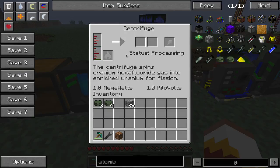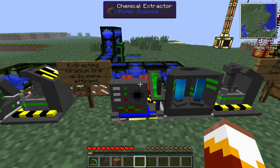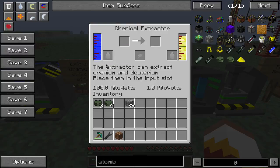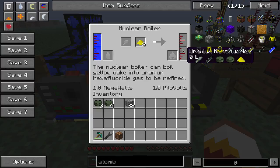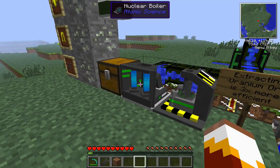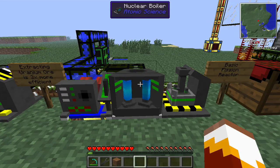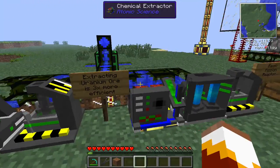A lot better way to process uranium is actually to use a chemical extractor. This is going to require some extra materials, but I think it's worth it. If we go in here, this will also require water. If you just let it run without uranium it'll produce deuterium, as you can see in my last video. But if we throw uranium inside it'll produce yellow cake — three yellow cakes for every one uranium ore. If we take this yellow cake and put it in the nuclear boiler, each yellow cake will produce 400 liters of uranium hexafluoride. So if you compare that with putting uranium ore directly into the nuclear boiler, one uranium ore produces 400 liters, but by extracting it first you'll essentially produce 1,200 liters of uranium hexafluoride — it's three times more efficient. I would highly suggest using this setup rather than the direct one, but I understand it does require additional material.